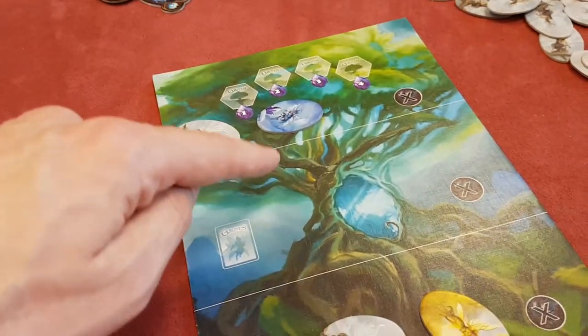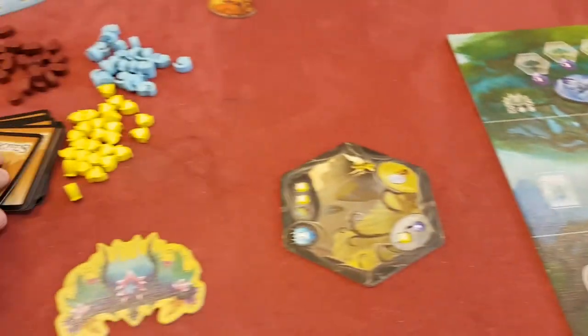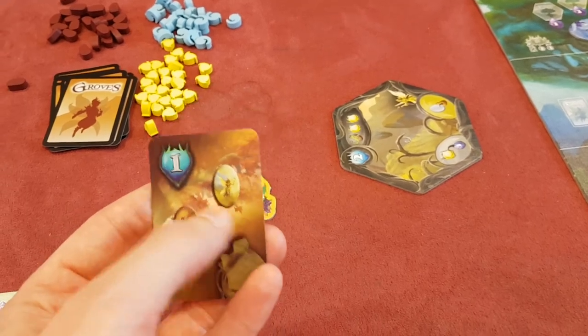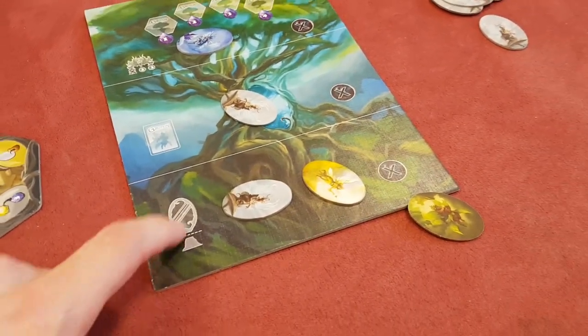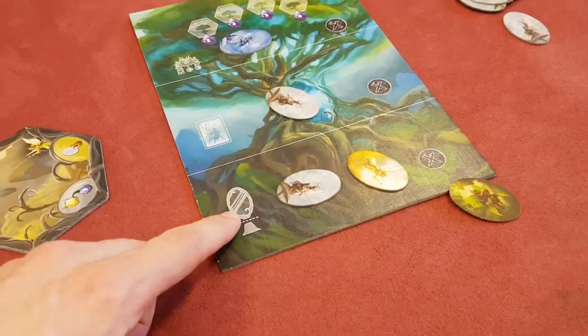You can also go on this spot where there are some bonus cards you can get. You're trying to draw certain things out of your bag in order to get points that way. But you can also, crucially, by going on this base, get bits for a portal.